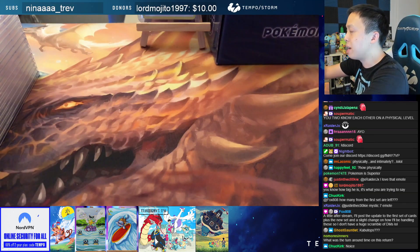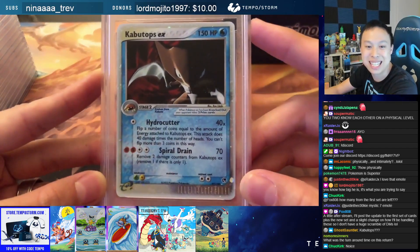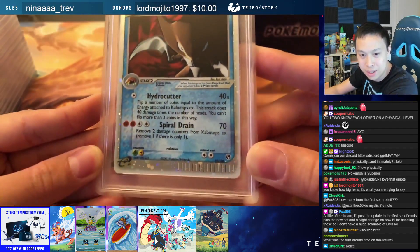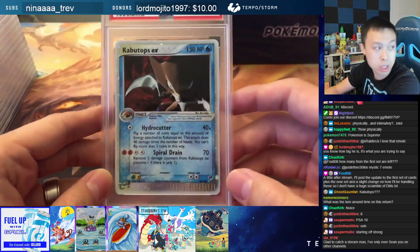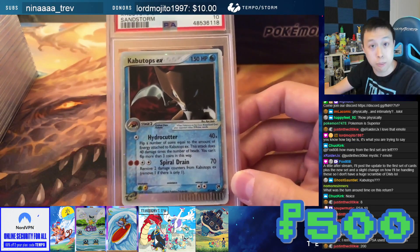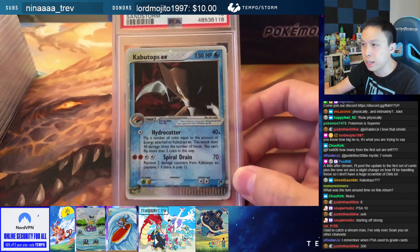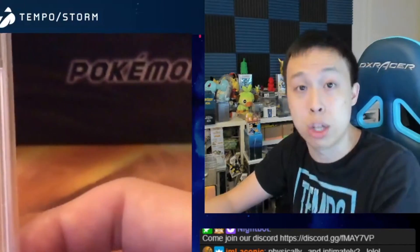First slab we have is an EX Era slab. This is a Kabutops EX from EX Sandstorm — PSA 10. This card is going to be $500. Keep in mind, these prices will also factor in shipping, unless you're international. International, you're going to have to talk to Fox and work it out. But if you're here in the US, the price will also factor in shipping as well.